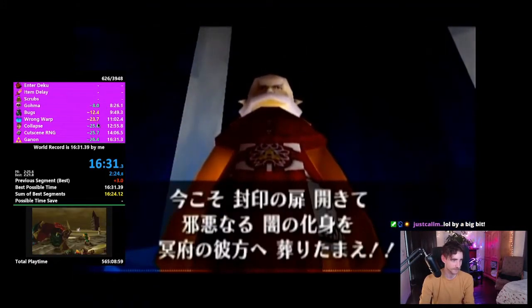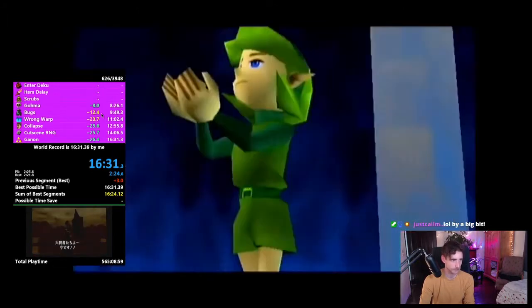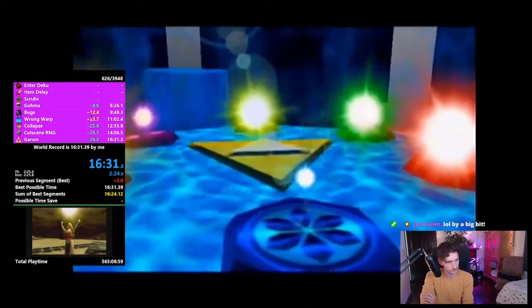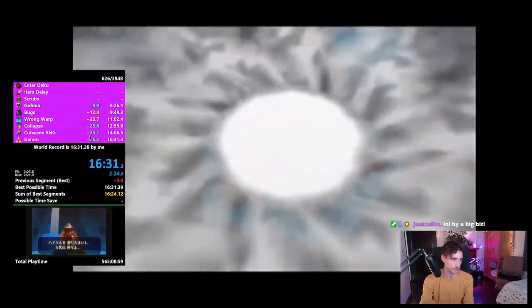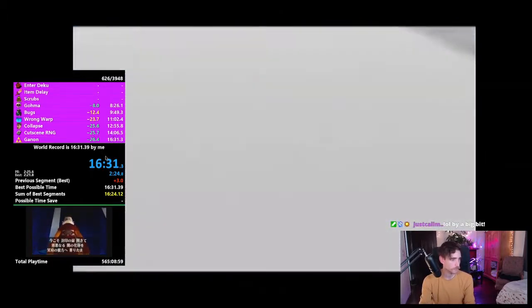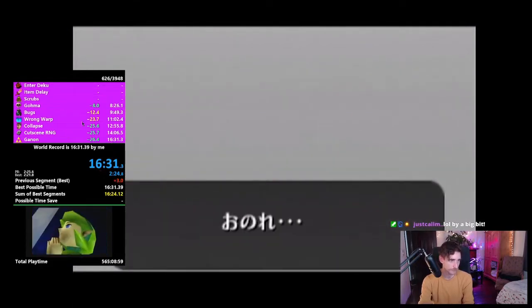I don't blame you on missing splits there. Everything else was pretty solid — a couple were better than my best. Instaclip was like 0.3 seconds slower than my best. The collapse segment could have been cleaned up if you did Risky Rock — that probably would have beaten me. If it would have worked, I would have used it. The Ganon fight had a few mistakes with slow hits and missing the backflip, so a few seconds off best there.